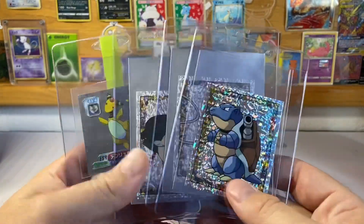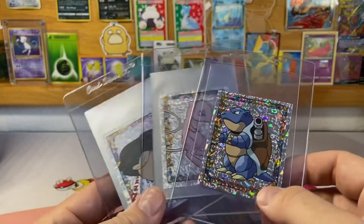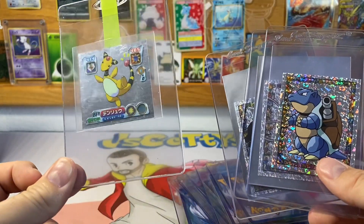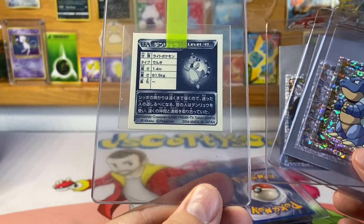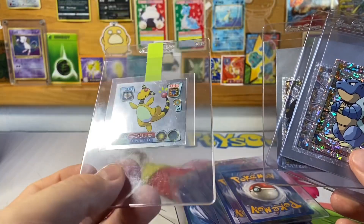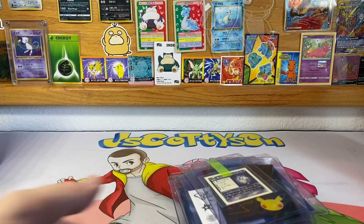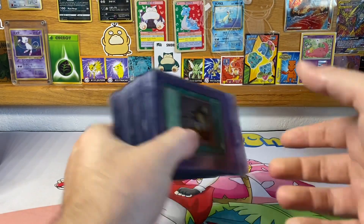I was also going to throw in a few of these Merlin cards — not cards, but stickers — because the guy sending the YuGiOh cards wants to see if PSA will grade them. This one is made by Nintendo in 2004 in Japan. The centering is really good on it and the front looks pretty good too, so hopefully PSA actually grades those.